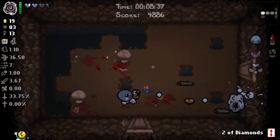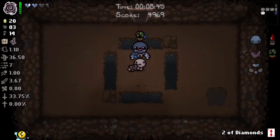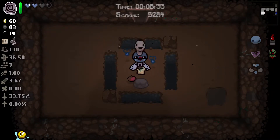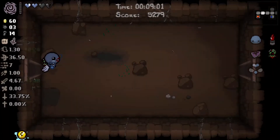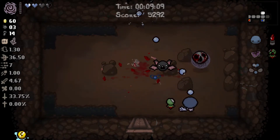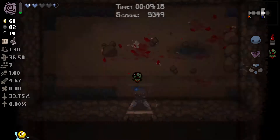Son of a crap, I got hit. I'll give him some money. Use Two of Diamonds with Tarot Cloth — that cost me like 12 cents or something. Moldy Bread — yeah, plus one damage and plus two speed is worth more than a single soul heart. Awesome. Especially when I get a soul heart for a bomb.